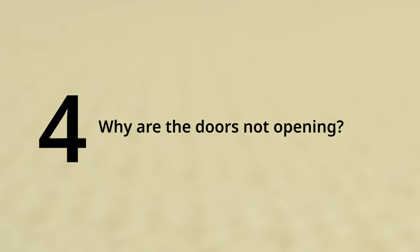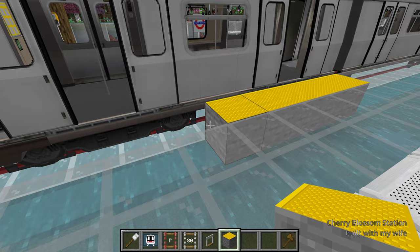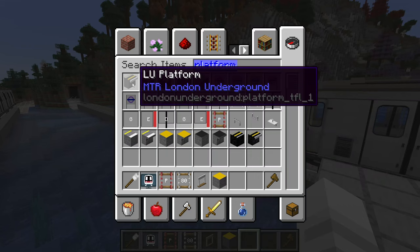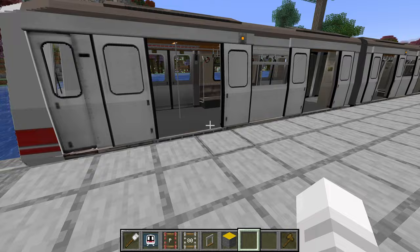Number 4. Why are the doors not opening? All vehicles require platform blocks next to the platform rail in order to open the doors. This also tells the vehicle whether it should open the doors on the left, right, or both sides. There are many types of platform blocks to choose from, and they can even be hidden one block below the Y level of the platform rail.